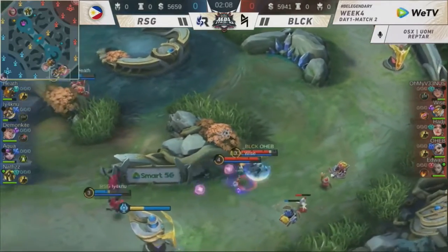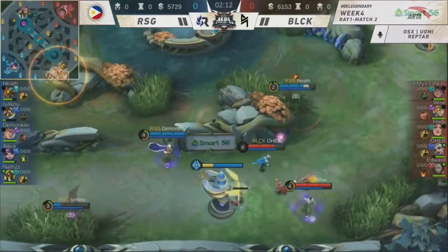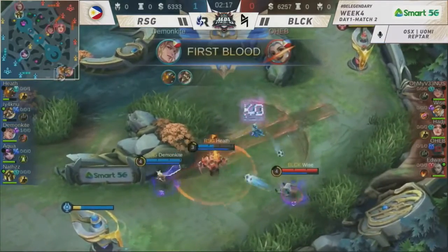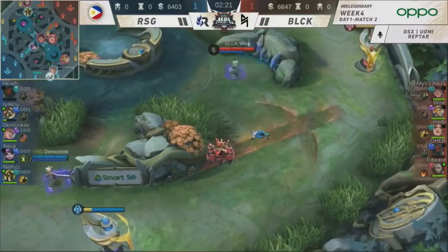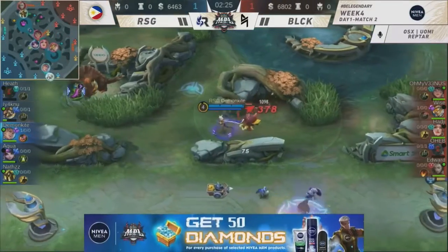A little bit too close for comfort, that's for sure. Iaknu almost dying to the hands of Weiss, but Heath just in time. They're boxing it in — Heath with ejector, with the Zaman Force laydown. Demon Cat gets the first kill. Ohem goes down. Weiss taking down Heath — a trade of 1-for-1. And Weiss did survive.